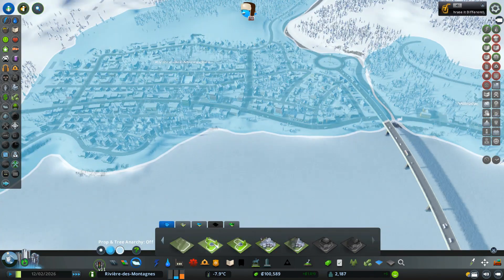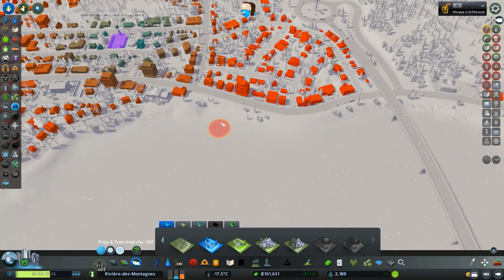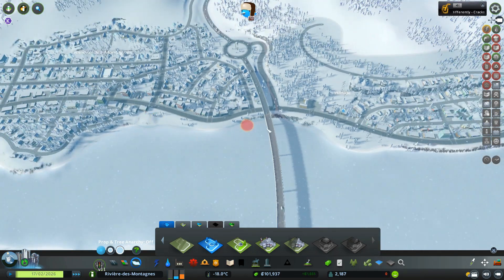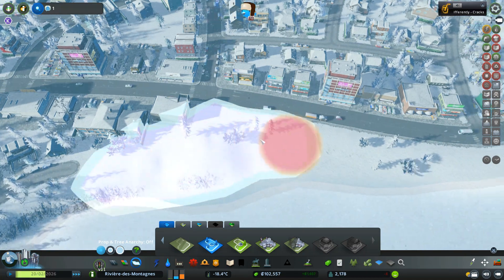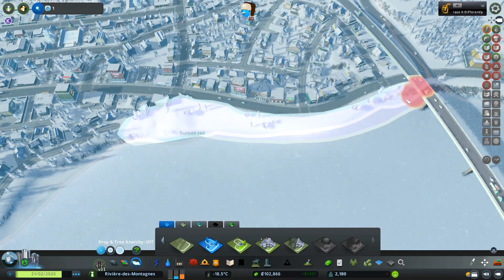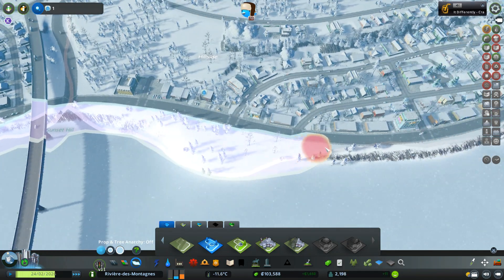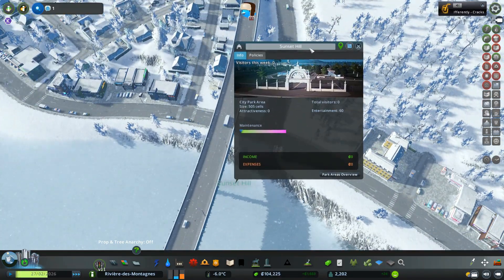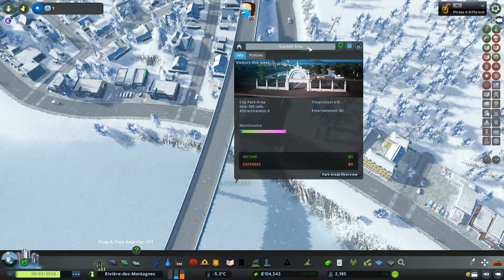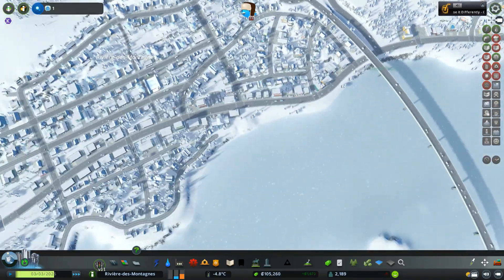To add the park, we need to zone in a park area first. There's a lot of red over here — we do have one single park over here and over here — but I was thinking if we get a park along the shoreline it would be really nice. So let's zone in right along the water here and stop right here. This little park is going to be called Sunset Shore.